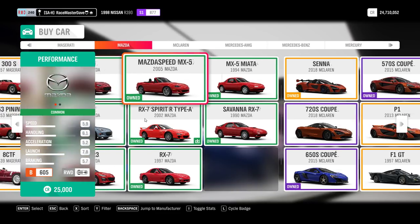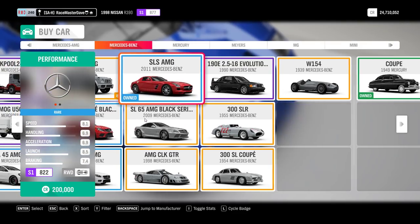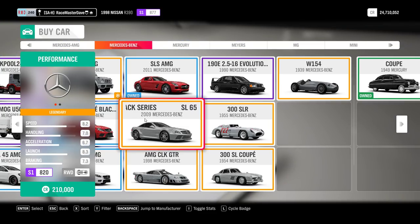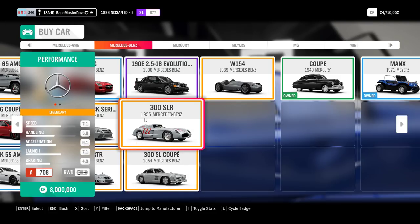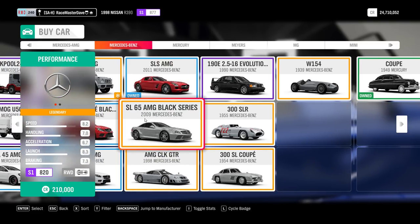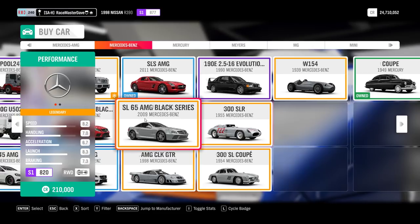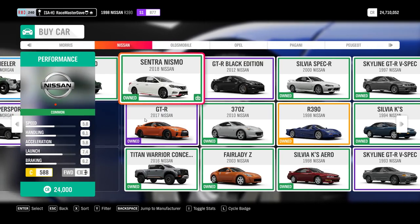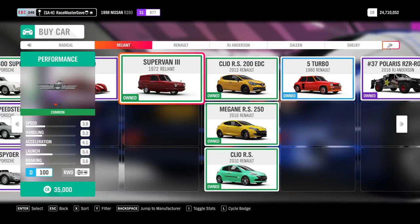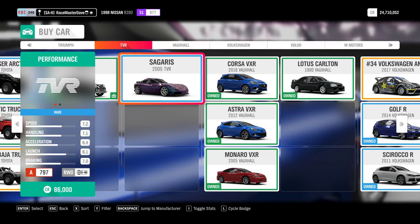There are other mastery tree cars - the Mercedes SL65 AMG Black Series also has a Forza Edition. I think it comes out of the Mercedes 300 SL, which costs 1.2 million - so you get the SL65 Forza Edition out of the 300 SL mastery tree. Then the TBR Cigaris has a Forza Edition in its mastery tree. You can buy the Cigaris for 86,000 or win it from a wheel spin - let me quickly demonstrate how this works by buying one.